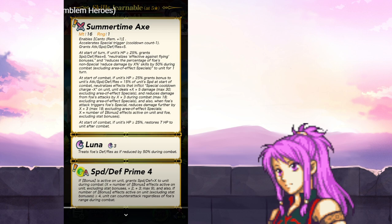Enables Canto Reminder 1, very nice. Accelerated Special Trigger, Cooldown minus 1, of course. Grand Spectrum plus 5 — oh wow, like a visible plus 5 to everything? Interesting. At start of turn, if unit's HP is greater than or equal to 25%, grant speed, defense, res plus 6, neutralize effective against flying bonuses, and reduce the percentage of foe's non-special reduced damage by X% skills by 50% during combat — to unit for 1 turn.